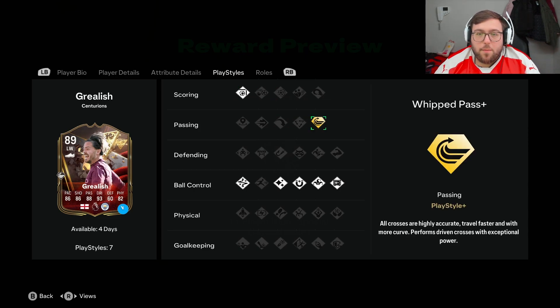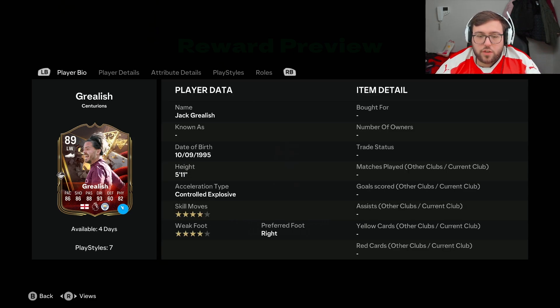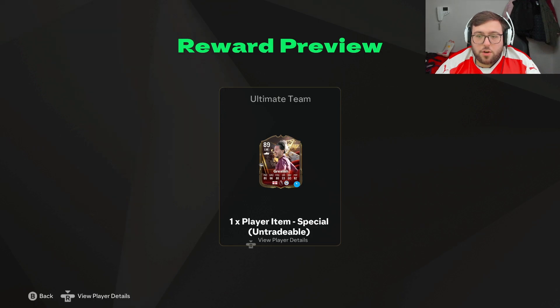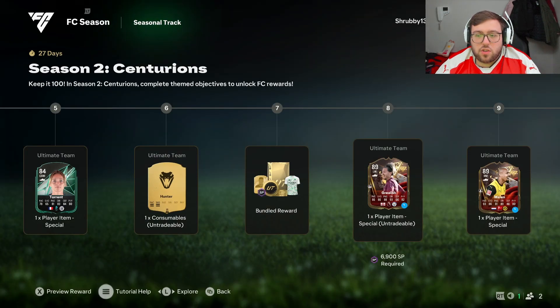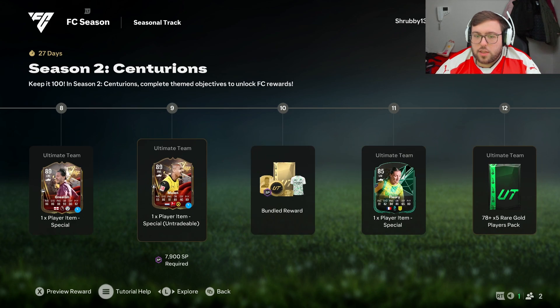His roles include Wide Playmaker plus-plus, which is nice for left wing. People are saying these should be the real cards for levels 8 and 9 — I don't think they are, but I think later on they appear as loans. I think you get the choice of the actual card itself, so you get the two loans here to try them and see which one you prefer.